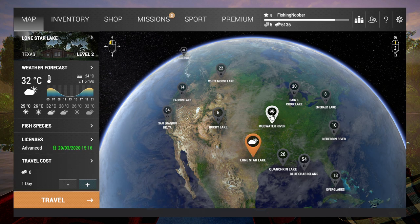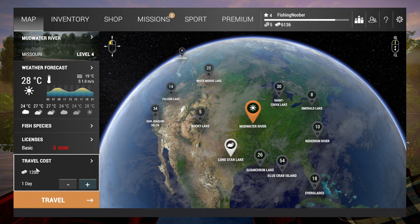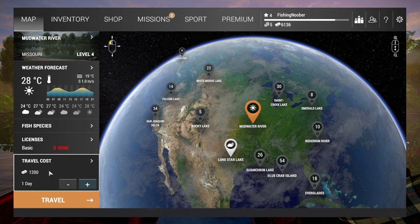On older lakes, if you click on, for example, Mudwater, you need to pay a travel cost and a day fee. If you keep traveling between the global map and the area map, you always need to pay those. At Lone Star that's not the case, so instead of forwarding time, just go to the global map, sell your fish, come back, and that's it.